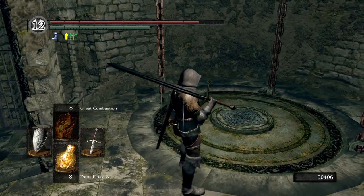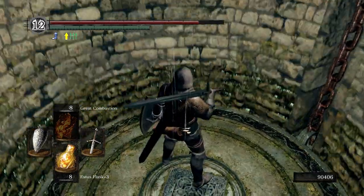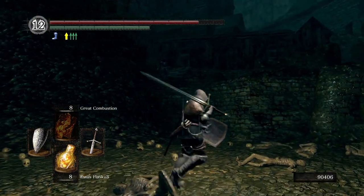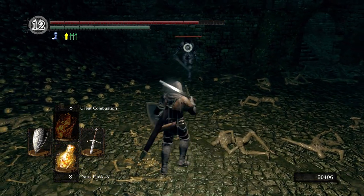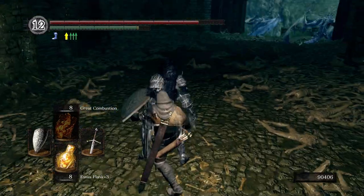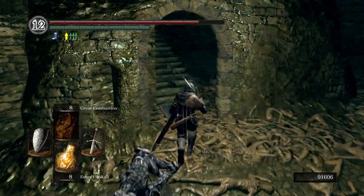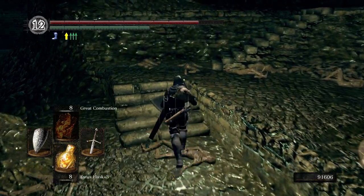I don't know why I two-handed my sword. We're going to have a dark wraith come after us here. You can parry these guys — I like to fish for backstabs, I find it to be much easier to kill them. Over there is the Valley of Drakes. We went over there much earlier into the walkthrough for a ring and to get the bandit set.